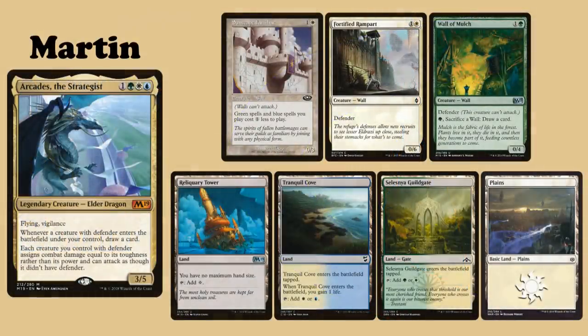My commander is Arcades the Strategist. I keep an opening hand of Sunscape Familiar, Fortified Rampart, Wall of Mulch, Reliquary Tower, Tranquil Cove, Selesnya Guildgate and Plains.